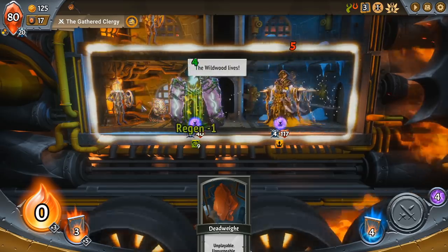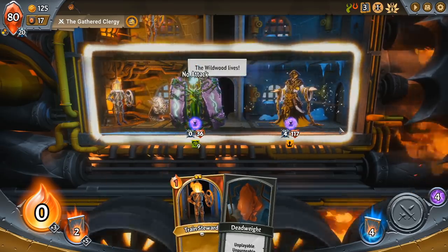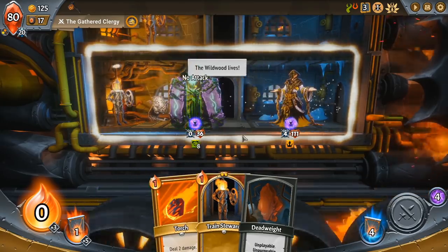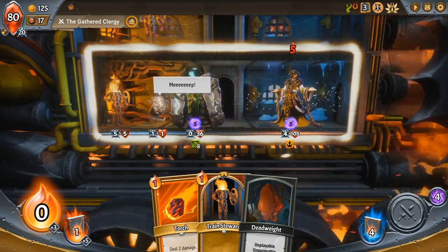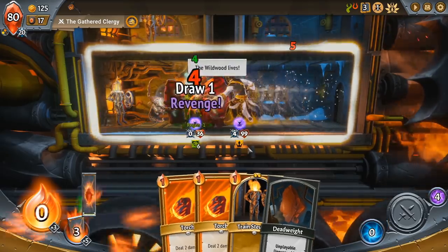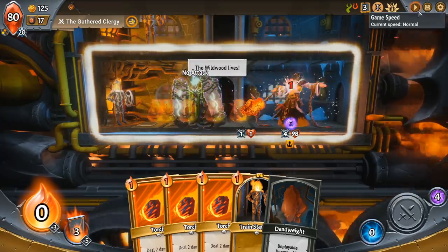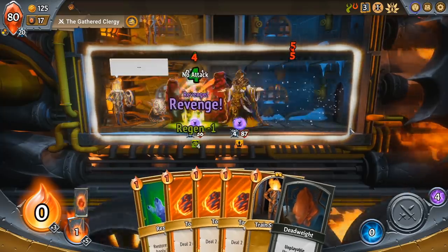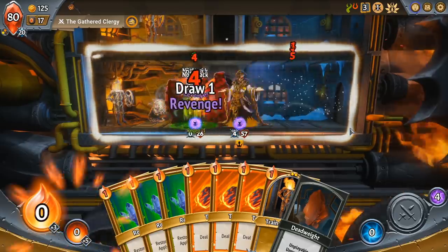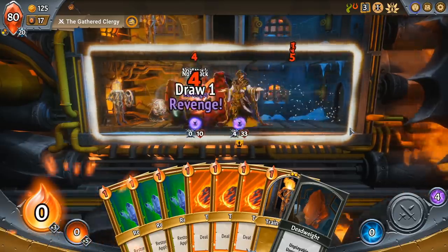You can see the boss attacks us, our creatures attack back, and it's always in that order unless you have modifiers that make your creatures quicker. Then the regen will tick — we'll take damage, regen will tick, and it'll keep happening until the regen decays. Regen is a very powerful mechanic for tanking if you stack it up like this. We can speed it up to times three and let the battle play out. Look at all the cards we're drawing — we've drawn our entire deck of cards. You can see how this might become powerful later on.